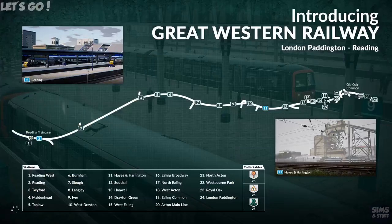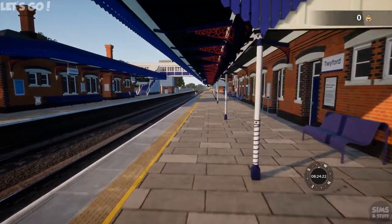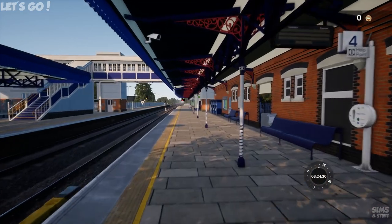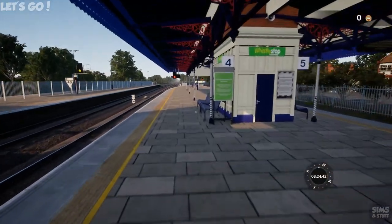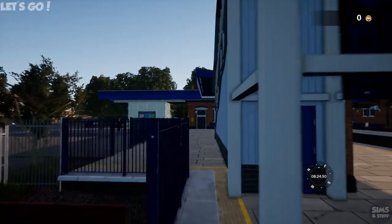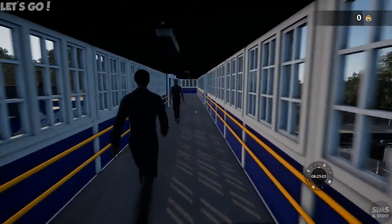So yeah, we basically did a bit of Twyford. We'll end this there at Twyford — definitely a shorter route than I thought it was going to be. Thought we'd be doing something a bit longer journey-wise. Let's see if we can go up and over the platform to the other side. I do like that you can wander around in Train Sim World in a way you can't in Train Sim — it's really nice to do. There's a footbridge over to the other platform, and there's a lift too.